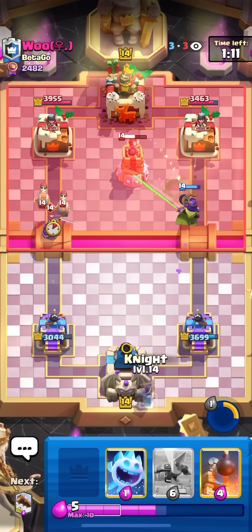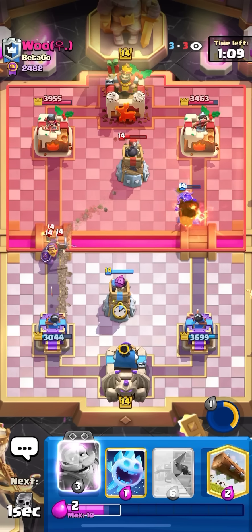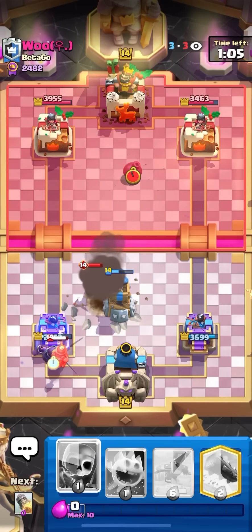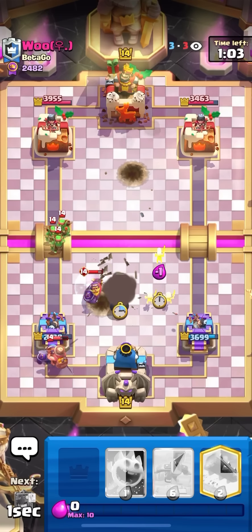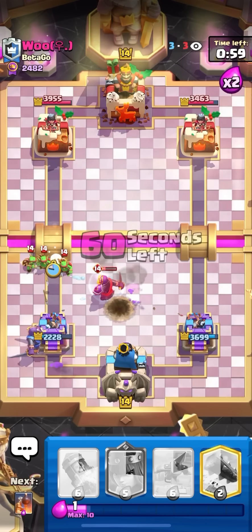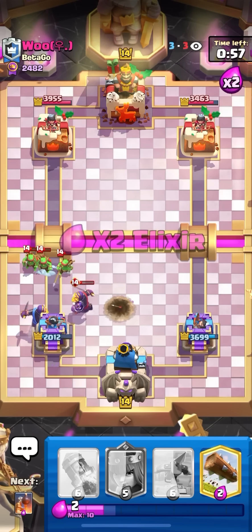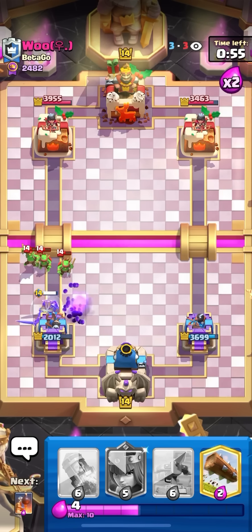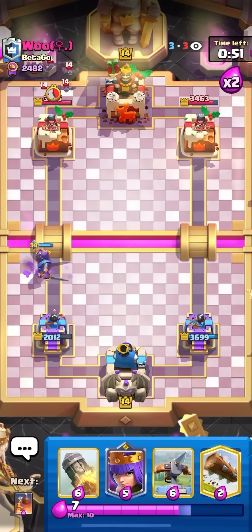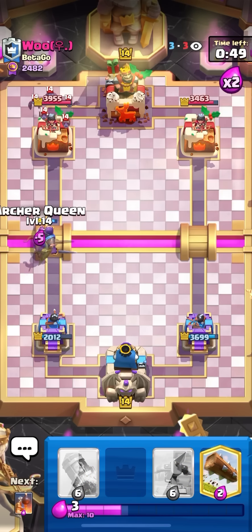I know he's going to spam me now because I rocketed, so I'm going to bomb tower the middle to defend all that and then knight on the miner. I'll play it safe — skellies over here to pull this away. Ice spirit to pull the knight back and also freeze all the spear gobs so I don't take any more damage. That was like a lot of damage at once — he straight up got like two rockets' worth of damage right there.